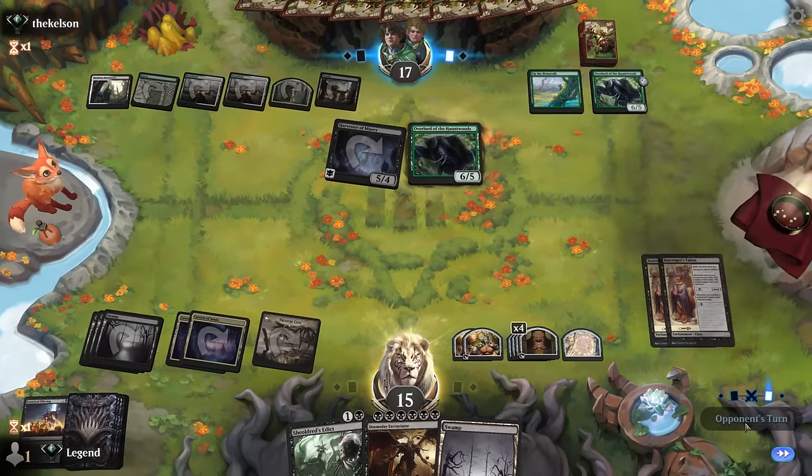We'll keep the Excruciator even though we're pretty far from casting it. Pass with mana up — not going to answer the Scamp unless they make me. Might of the Meek is a potential reason to Anoint, but I think we let it happen so they feel comfortable casting another pump spell on the Scamp. Otherwise just take one. A Swiss Spear follows — that's going to make Shielder's Edict less effective, but I think we still let it go. Play Freebooter and scry.